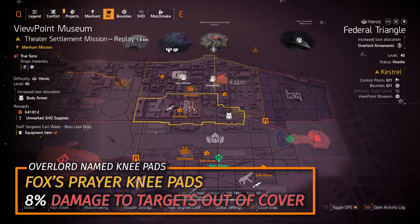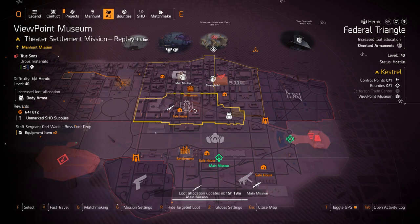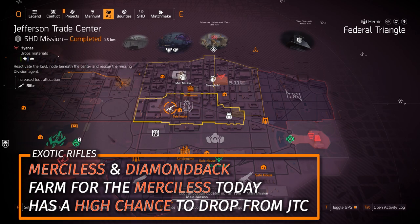Overwatch at Federal Triangle — farm the Fox's Prayer knee pads with 8% damage to targets out of cover. Every agent should have at least two pairs: one with crit hit chance not rolled, and one with crit hit damage or headshot damage rolled, depending on your needs.